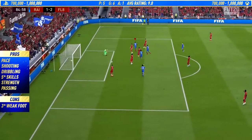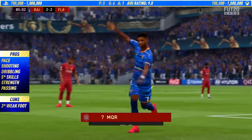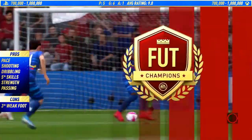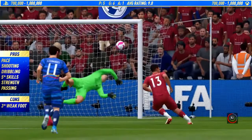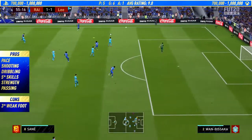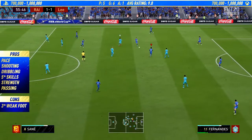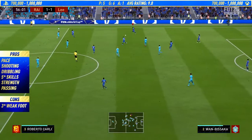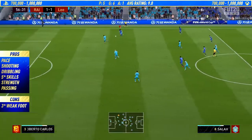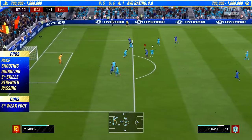These Team of the Season cards are going to have a lot of pros — it all comes down to whether they're worth buying. His passing is another pro I noticed: he can ping the ball to the right back or left back, and playing as a left mid allows you to get early crosses in. Passing outside the box made it a lot easier compared to a lot of left mids.